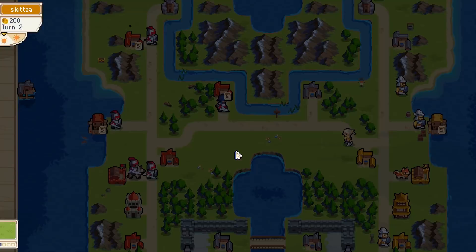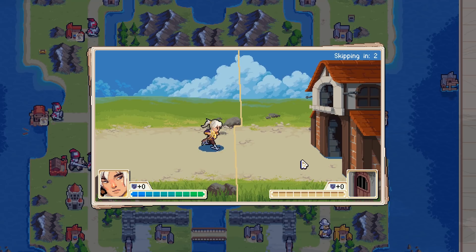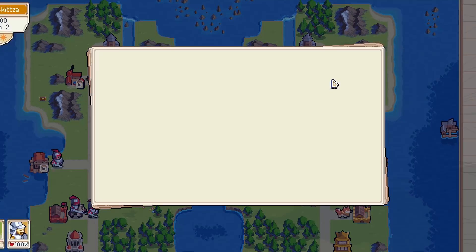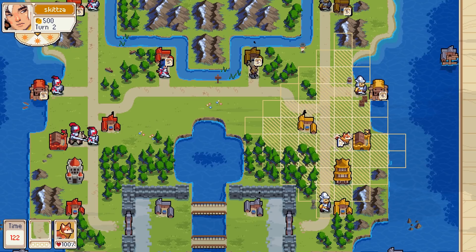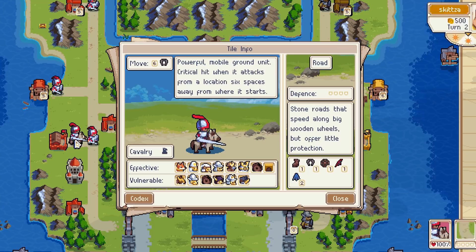I'm gonna capture my own. I shall take this, capture that, capture that. What is he vulnerable against? Dragon... Pikemen — I don't know what that is. Trebuchet maybe?